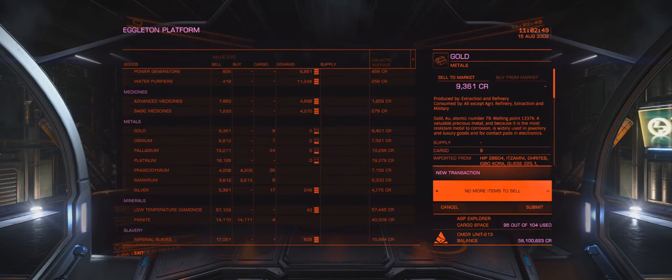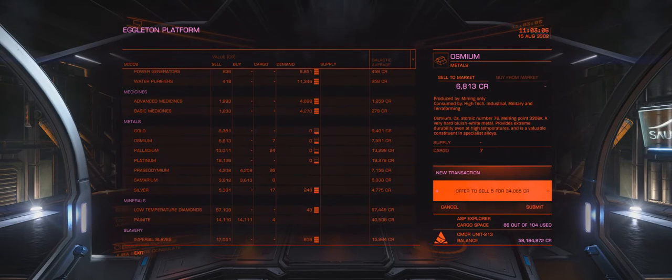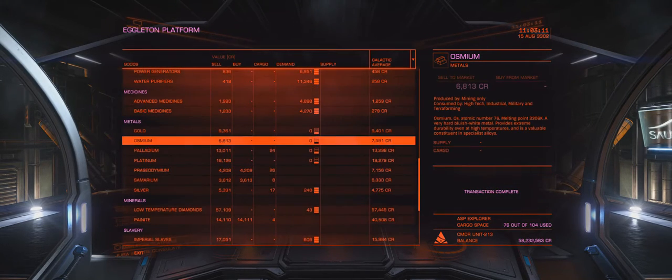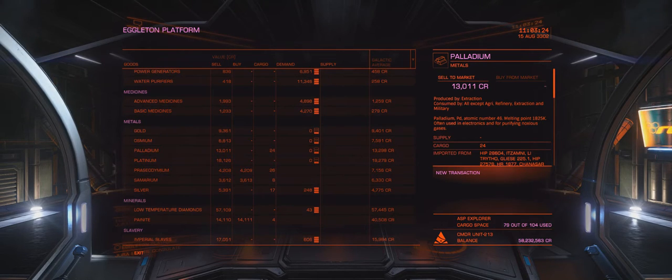How much are we going to get from this gold? 84,000. Love it - we're going to sell that. So we had 58,100,000 credits before. We've already made 84,000 just from gold. This palladium is so close to the galactic average - this is going to be a nice fat wad right here. 312,000 credits - that's what I like to see!